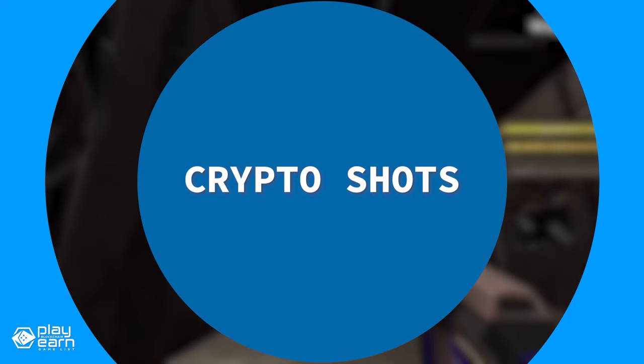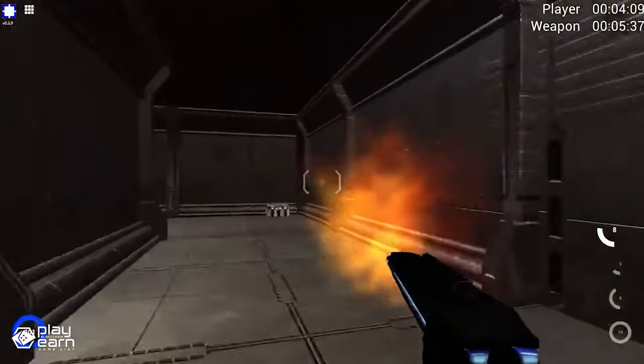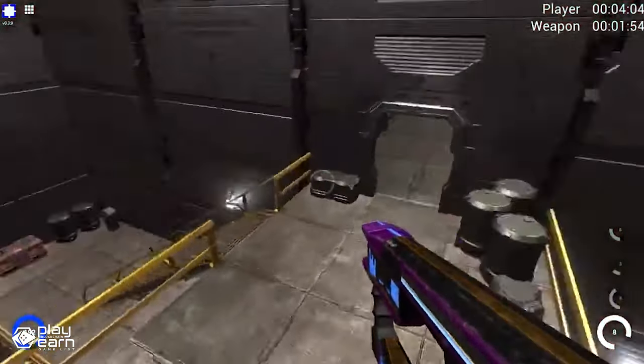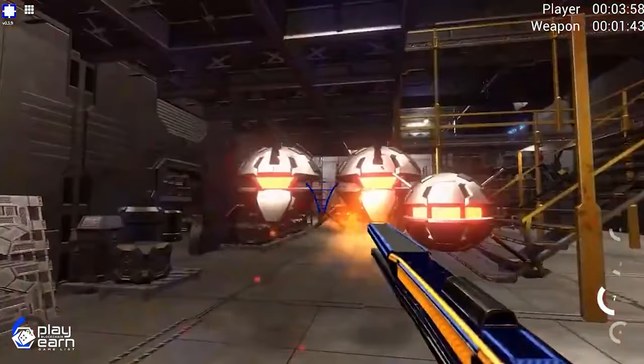The last game on our list is Crypto Shots, a sci-fi shooter survival game being built on Wax and Hive. Crypto Shots is the first 3D shooter game on the Wax and Hive blockchains. It is a browser-based first-person shooter where you can play and earn the WAX token BOOM. You can also collect and blend weapon parts into weapons to upgrade your firepower and sell them on the marketplace. The game has different modes and levels such as campaign and survival.